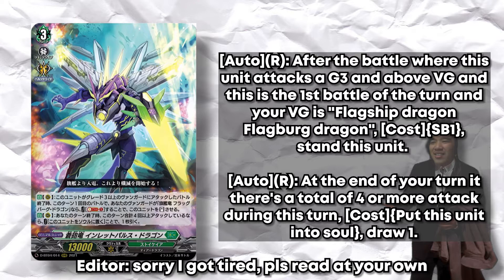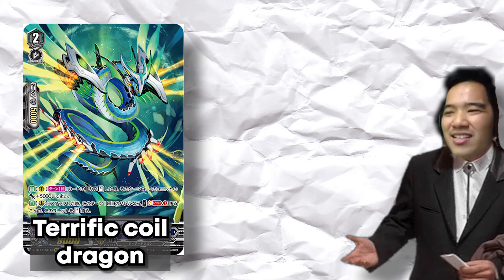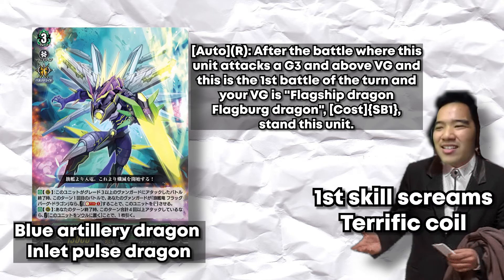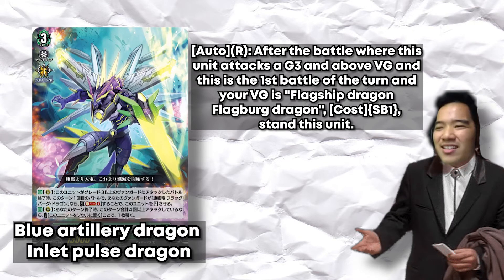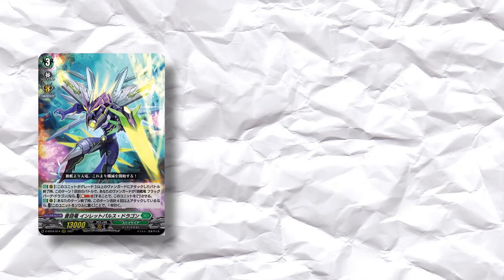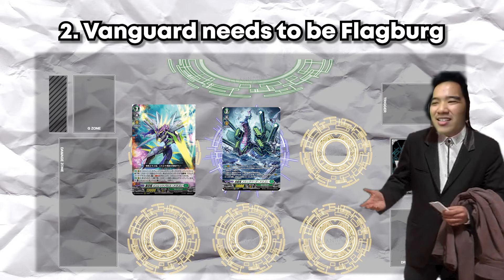His second skill: at the end of your turn, if there are a total of four or more attacks during this turn, you may put him to soul and draw one card. For Aqua Force players, this is basically Terrific Coil plus Coral Assault — especially the first skill, which screams Terrific Coil. But it's a weaker version because you need to attack a Grade 3 and your vanguard needs to be Flatberg, making it pretty difficult.